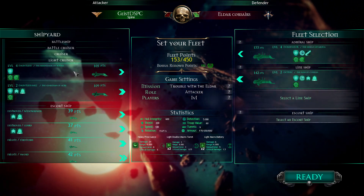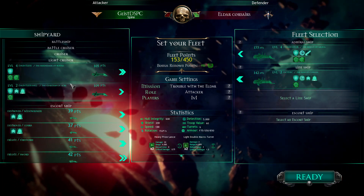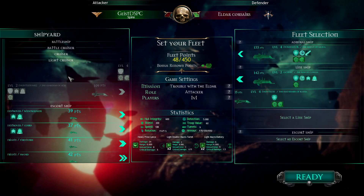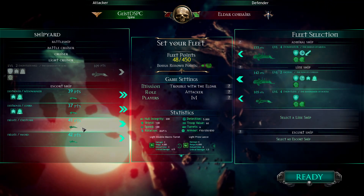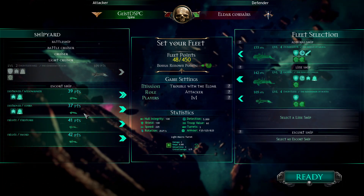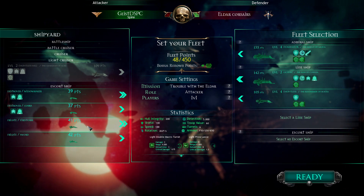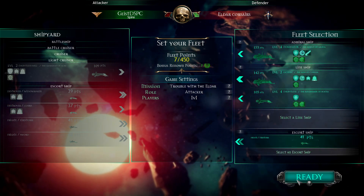That was a lot of information in a short cutscene. I'm going to take my two cruisers, though they're quite slow and the Eldar ships are very fast and agile. But I have enough points to field more ships — two additional ships. I'll go with my double macro battery and a ship with torpedoes and a heavy prow lance. Lances are nice. I also have enough points for an escort ship, so I'll take a Firestorm frigate with a prow lance. Four ships — let's go.